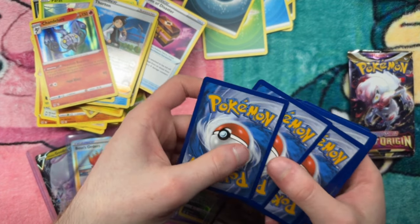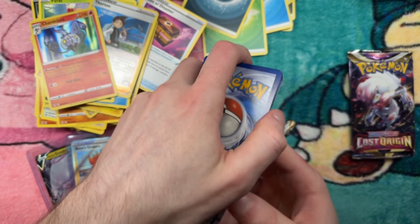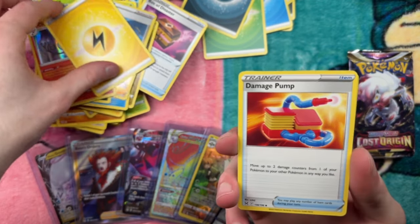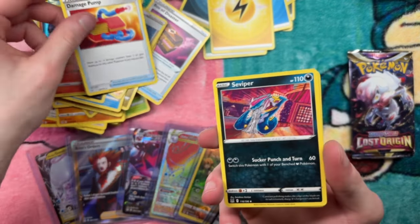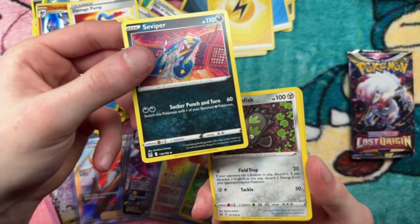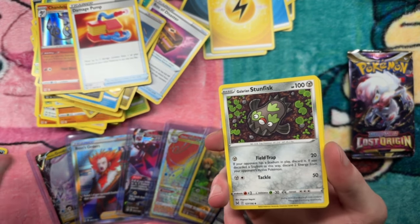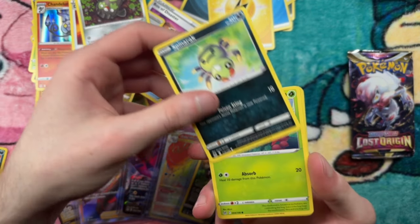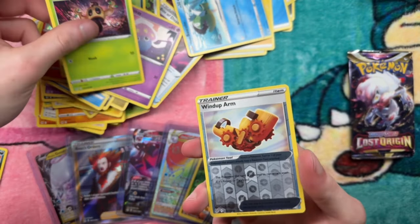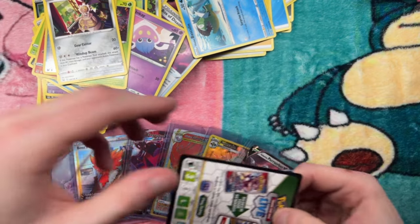Pack eleven: four to the front. Electric, Damage Pump. A Zip Viper — that's what it was — Tomakazugumiya, not a Shinjikanda, but that's still sick. Zip Viper, Galarian Stunfisk, Spinarak, Paras, Inkay, Pasculin, Fantomp, Windup Arm, Magirna.